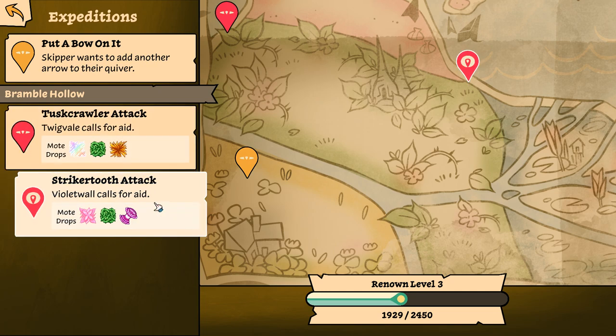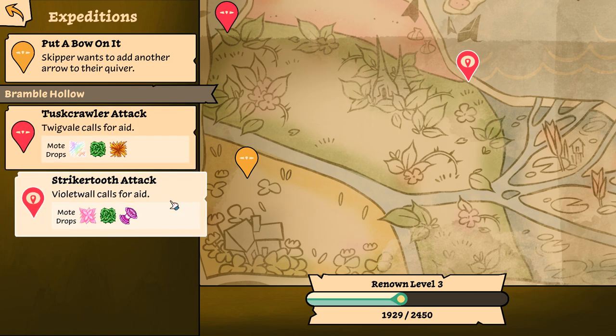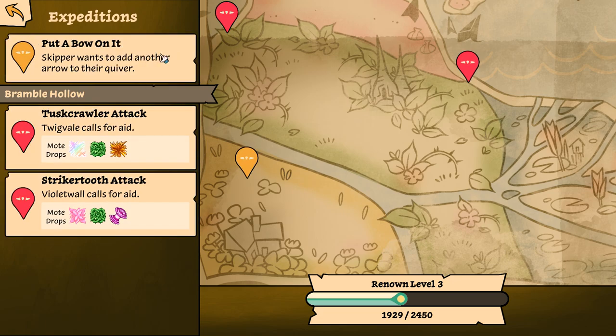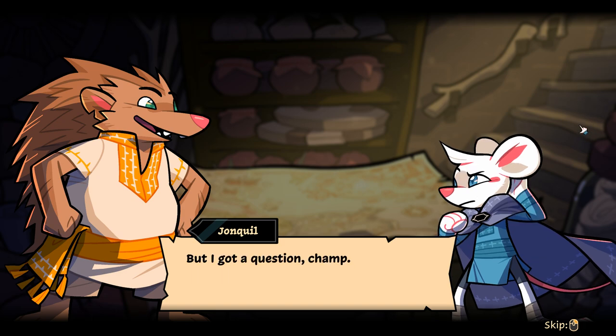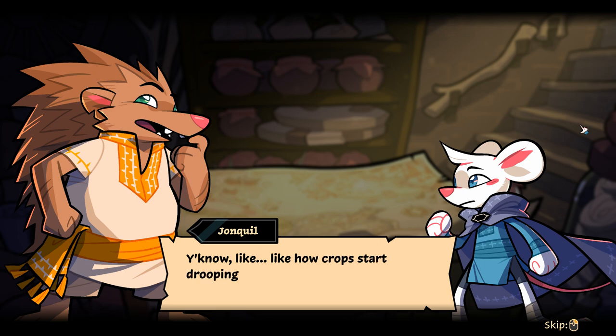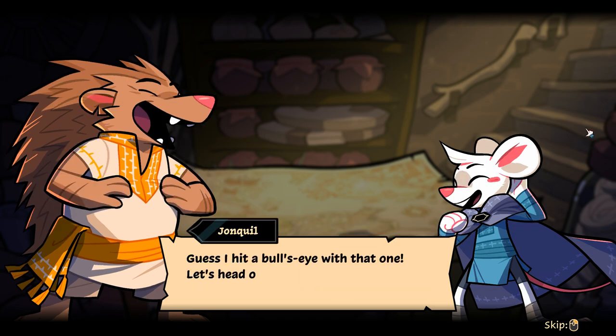We can go find Skipper, or we can go defend places. What is Renown actually doing for me? Doesn't seem like anything yet. Neither one of these drop placid. 'Not every day you see someone going up against a beast — whisker to whisker. You're a natural. But I got a question — you ever thought about switching up your strategy? Like how crops start drooping if you only ever grow one kind — change is real refreshing. For example, if you'd ever like to try your paw at a good old bow and arrow...' Yeah, I guess I hit a bullseye with that one.